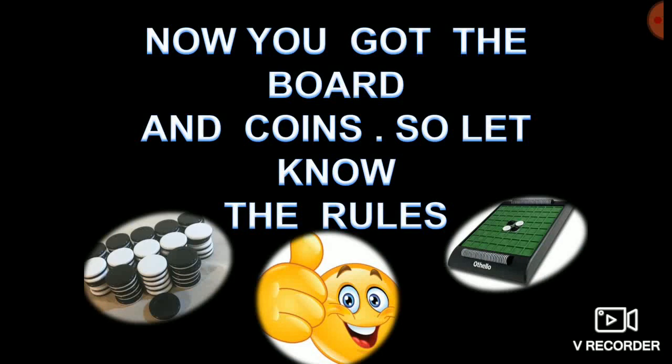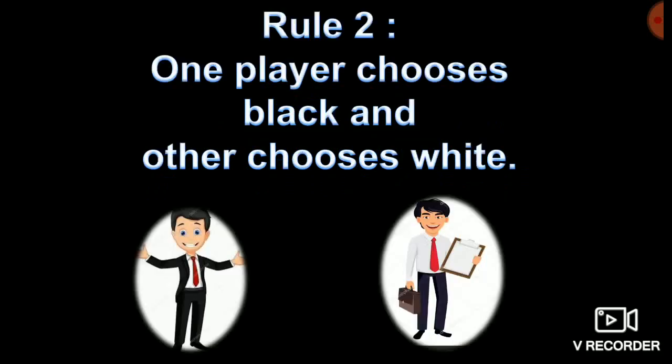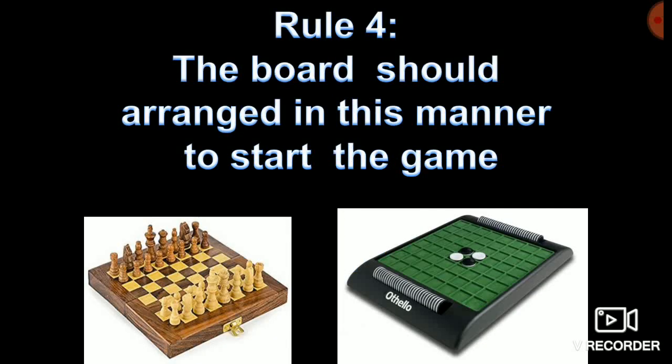So let's learn the rules. Rule number one: each player should be given 32 coins or discs. Rule number two: one player chooses black and the other chooses white. Rule number three: the player who chooses black starts the game. Rule number four: the board should be arranged in this manner to start the game, similar to arranging the coins in a chess board.